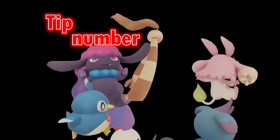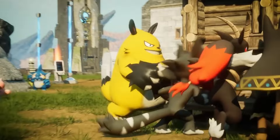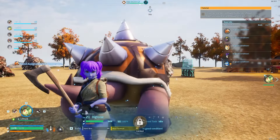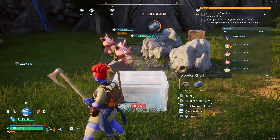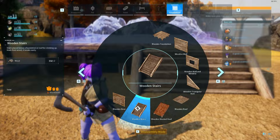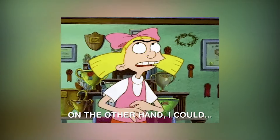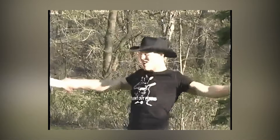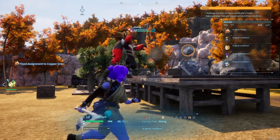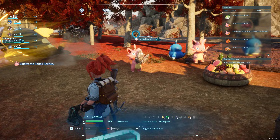Starting with tip number one: base management can be a clusterfk, and until Pocket Pair comes up with some type of device for assigning pals to locations, this tip will help. Use platforms to elevate your deposits and build stairs up to them. When you build up a large enough stockpile, you can delete the stairs and that will prevent your pals from pathing to them. Alternatively, delete the stairs while they're up there and your pals will be forced to work until they fall asleep or die of hunger.